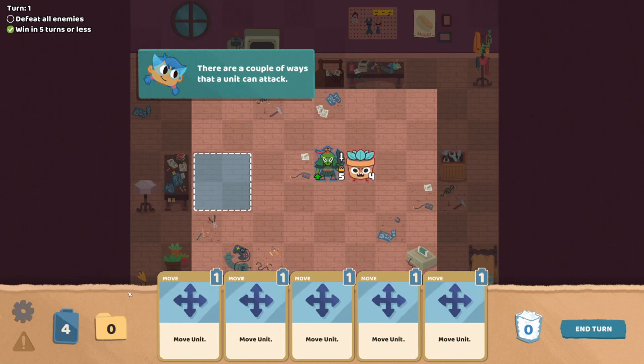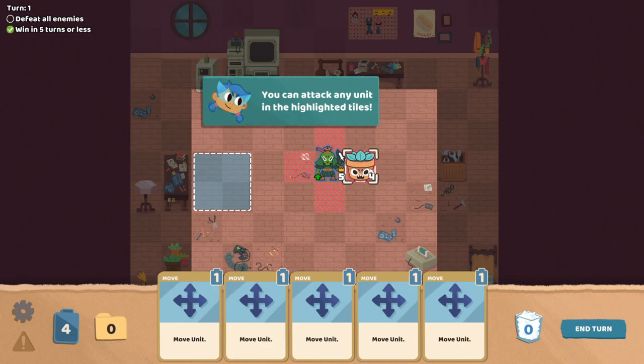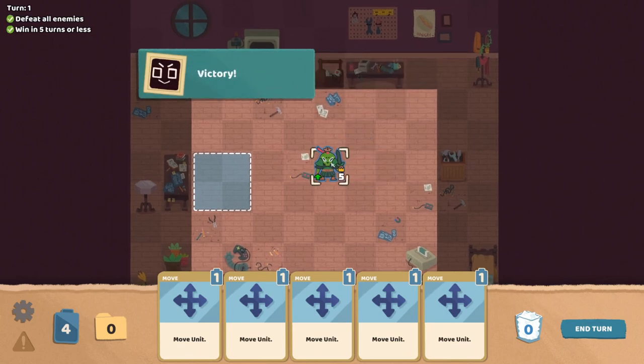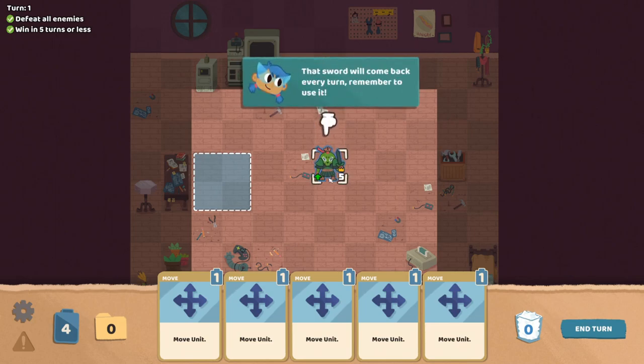There are a couple of ways that a unit can attack. See that sword icon on Captain Thistle? Each unit gets one free attack each turn that costs no energy to use. So I could do like a hit and run here. If you see the sword icon on the unit, that means they haven't used their free attack yet. Left-click on Captain Thistle to activate their free attack. You can attack any unit in the highlighted tiles. The presentation on this game is amazing. Bop. Victory. Notice that the sword icon is gone now, which means we used Captain Thistle's free attack. That sword will come back every turn — remember to use it.